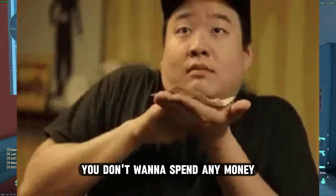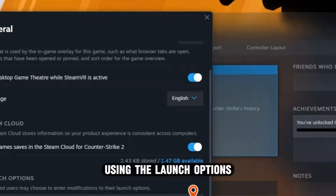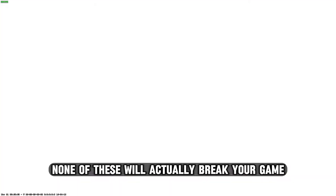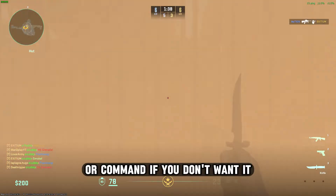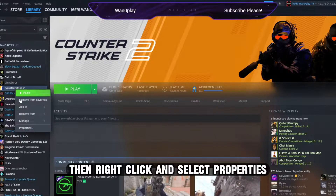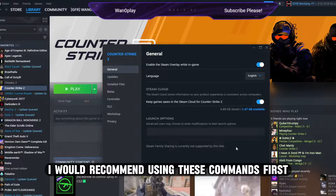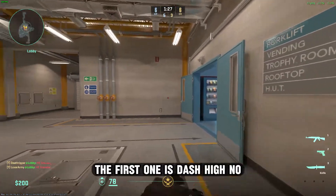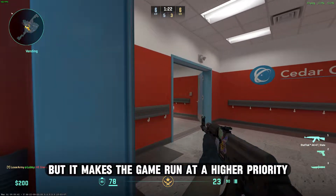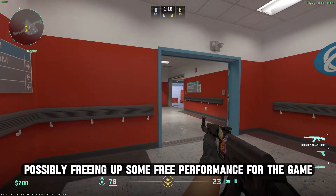If you don't want to spend any money, here are some tips on how to get some extra performance out of your game using launch options. None of these will break your game — you can just delete the launch option if you don't want it. First, go to your game in Steam, right-click and select Properties. In the new window you will see Launch Options. The first command is -high, which makes the game run at a higher priority than other programs in the background, possibly freeing up some performance.